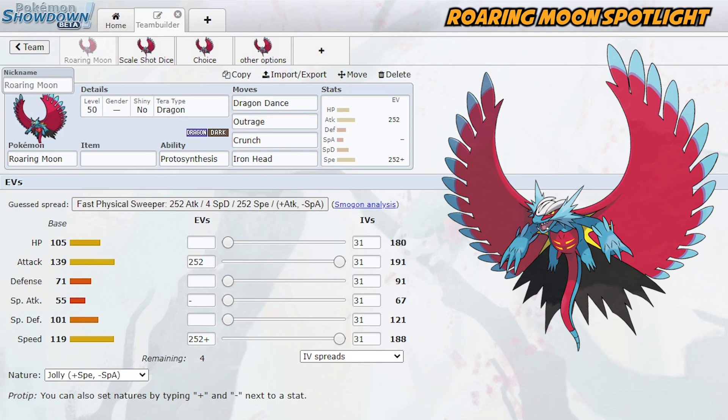Hello Pokemon Trainers! Welcome back to another Pokemon Scarlet and Violet Battle Stadium Singles video here on iStarlyTV. This is part of my Battle Stadium Singles Spotlight series where I showcase individual Pokemon and their place in the Battle Stadium Singles metagame. Today we're going to start with our first Series 2 Pokemon. Series 2 has begun and the big deal is that the Paradox Pokemon are now legal, so we're starting with our first Paradox Pokemon — Roaring Moon.